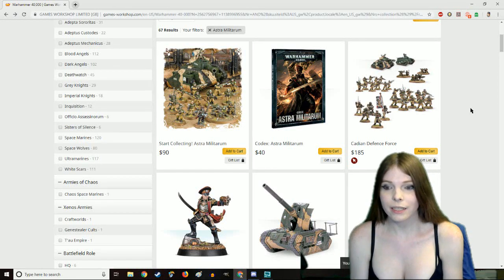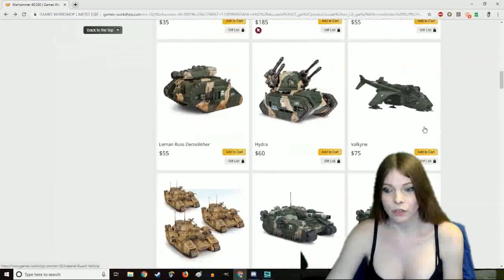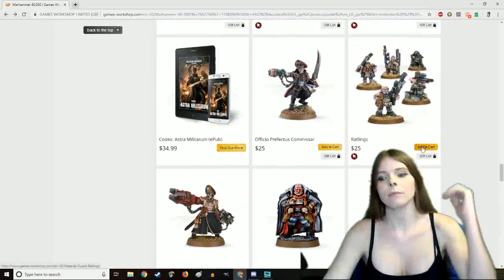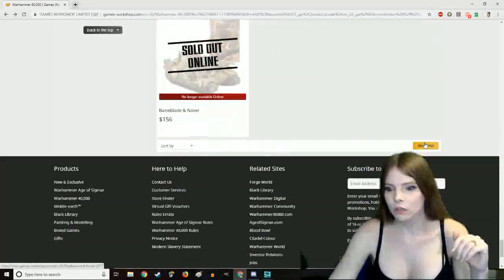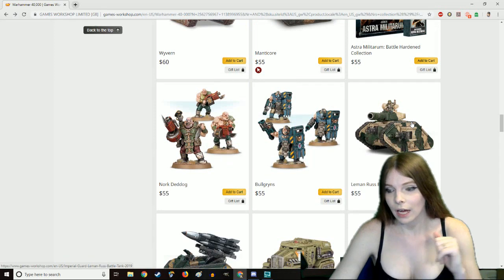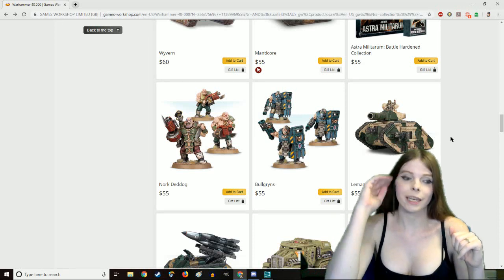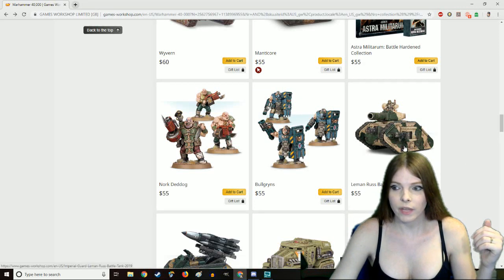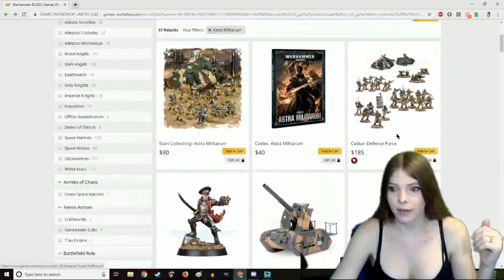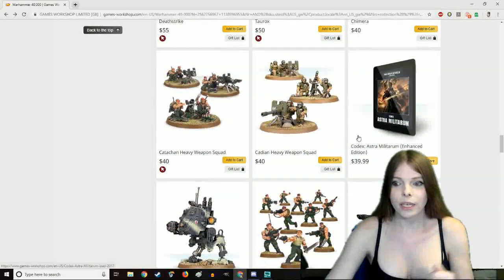After you buy your Start Collecting, the thing I would suggest you buy next would probably be maxing out your tanks or your infantry. Let's scroll down — I am looking for the $55 Leman Russ. I would get a Leman Russ Punisher and use that as your command tank for your second HQ. Then from there, I would probably collect some heavy weapon teams. I would get a Cadian heavy weapon team.